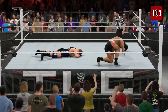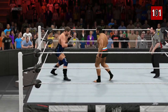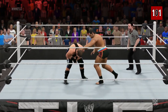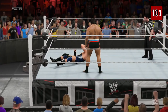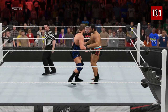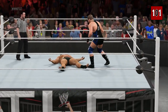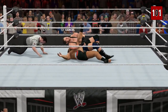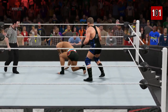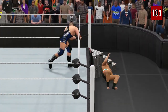We got a cover. He's in big trouble — narrowly avoids the attack there. You ever notice Swagger almost looks happy when he has an opponent in the Patriot Lock? He hears his opponent yelling in pain, the crowd screaming for them to somehow break free, and Swagger has this warped smile on his face. He loves making people tap out. It's really sick.